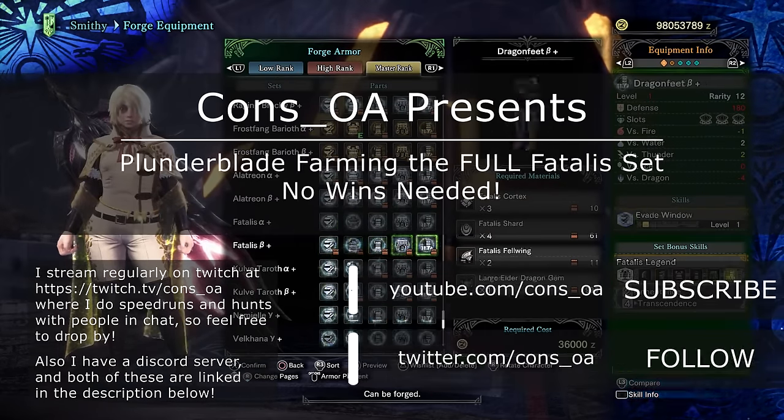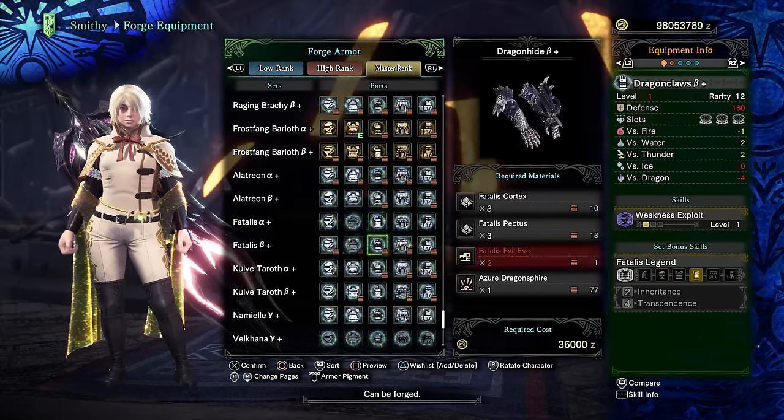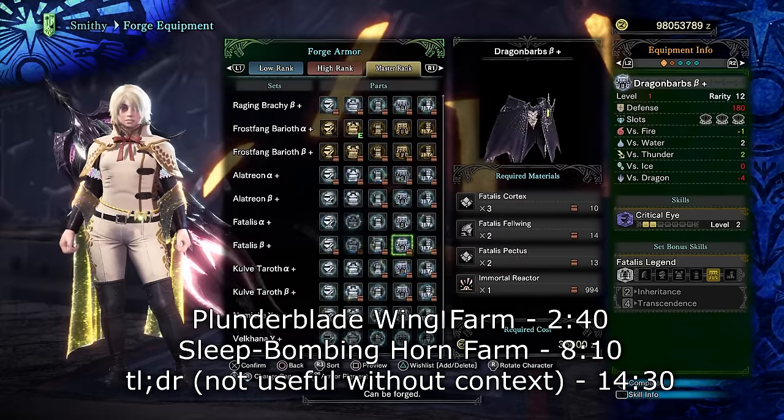Last stream we spent a while labbing Plunderblade tech, trying different strategies, resetting, making new sets, trying different meme strats. We messed around with sleep bombing as well and we were trying to basically come up with a way to farm the entire Fatalis set without actually having to kill the monster.